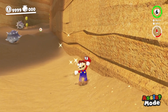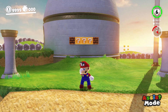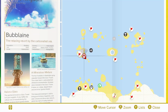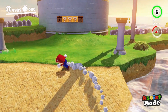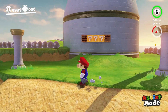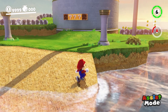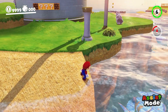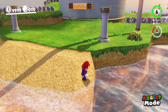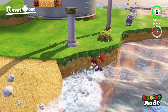Next glitch. And we're back with the next glitch of the video. This glitch takes place right by the lighthouse. At the lighthouse, you're going to want to come down to the opening ramp where you see the three question block obstacles. Then come down to the ramp over here and do a ground pound roll cancel. If you don't know how to do a ground pound roll cancel, just go back in the video. So let's just try the glitch.